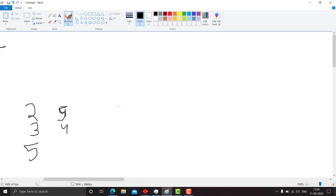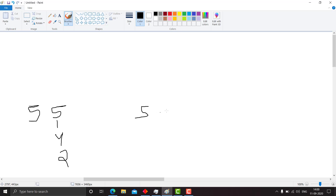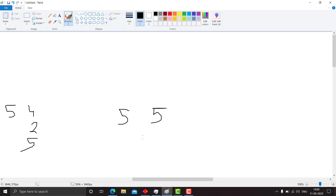Continuing, 5 is greater than 2 so 2 is transferred. We continue playing the game. Now 5 is equal to 5, giving piles 5, 1, 4, 2 and 5. As we go on, in the end only 5 and 5 will be left and this game ends in a draw.